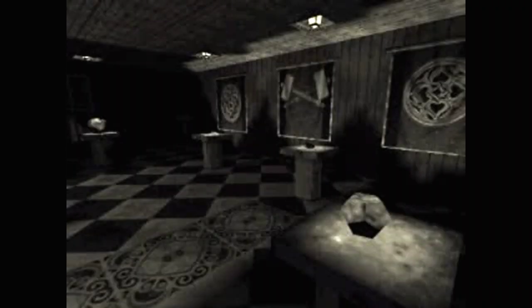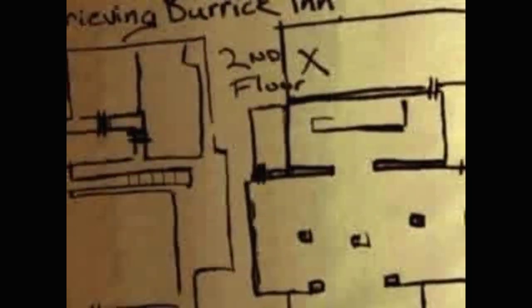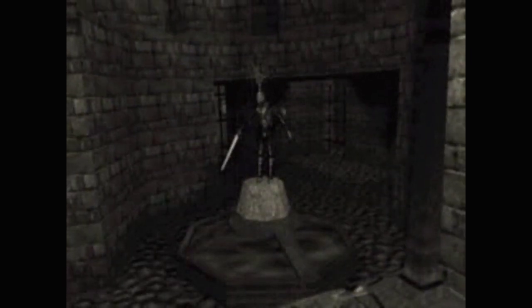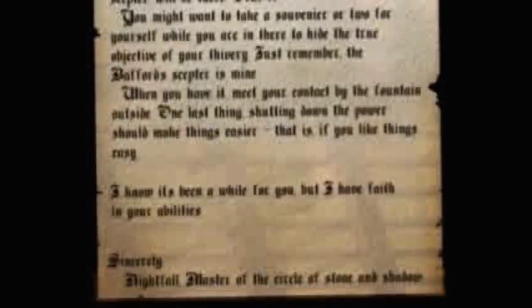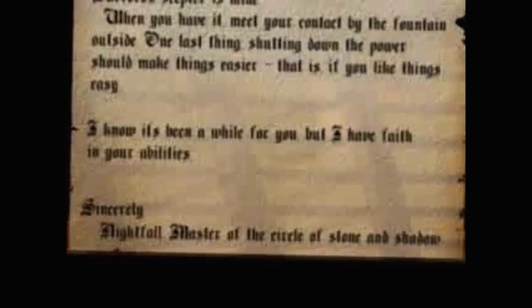Mission briefing letter: 'If you have followed my instructions, by the time you read this you should be well on your way to the Grieving Burak Inn. Remember when Garrett stole that scepter from Fat Lord Bafford? Well, I have a place for it in my circle, and I need you to get it for me. Garrett peddled it off, and eventually it came into the possession of a minor merchant. There is going to be a merchant's fair starting tomorrow — some attendees will be staying at the inn tonight. The man who has Bafford's scepter will be there. Grab it. You might want to take a souvenir or two for yourself to hide the true objective of your thievery. Just remember, the Bafford scepter is mine. When you have it, meet your contact by the fountain outside. Shutting down the power should make things easier — that is, if you like things easy. Sincerely, Nightfall, Master of the Circle of Stone and Shadow.'